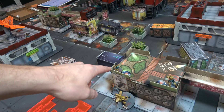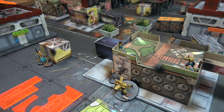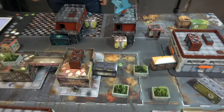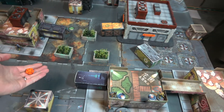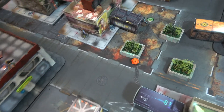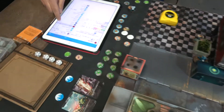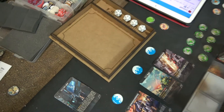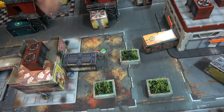The Locust moves to a new position. Adam spots the Locust with a prone Zanshi and decides to shoot with a combi rifle. The Locust is at plus three range but has ODD giving minus three. The shot hits and the armor roll fails — the Locust goes unconscious immediately. Leo did not see that coming.